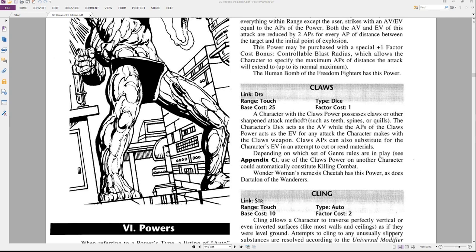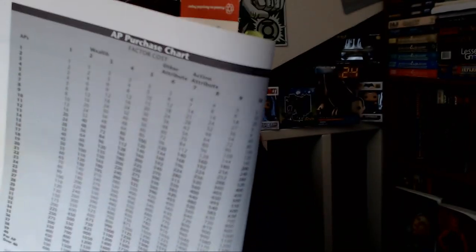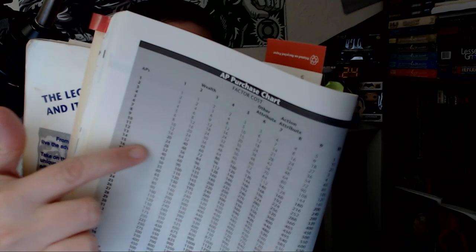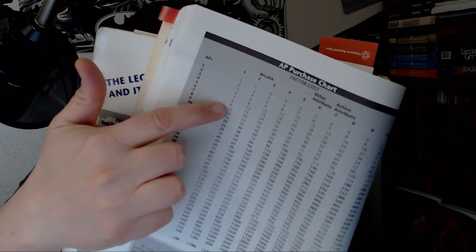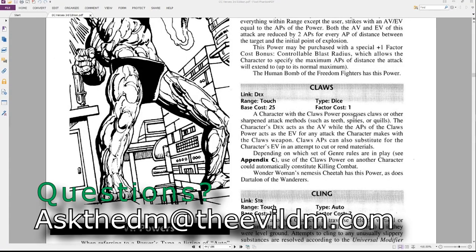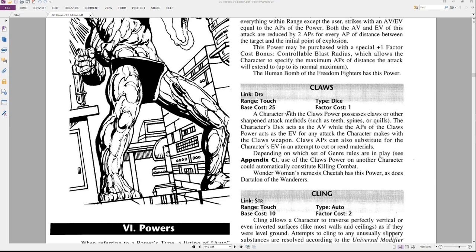Once you purchase that power, there's a factor cost involved, which for Claws is 1. When purchasing your power, you go back to the AP purchase chart on page 30. Looking at factor cost 1 on that chart, say you want your power to be 10 APs — you pay the 10-AP fee listed there, which is 16 points, plus the base cost of 25. So you're paying 41 points total for that power at 10 APs.